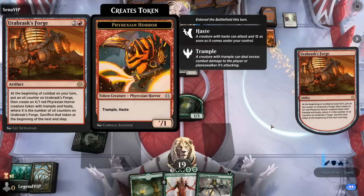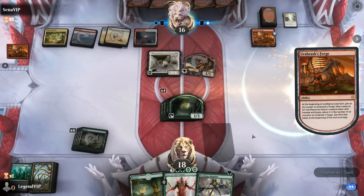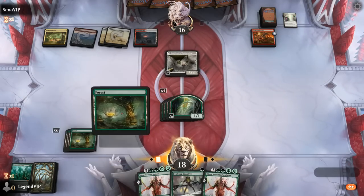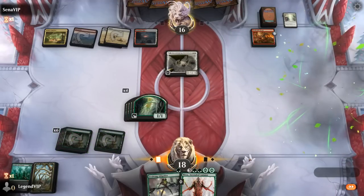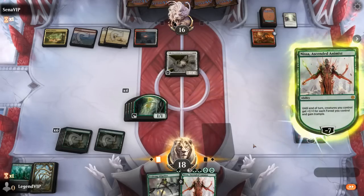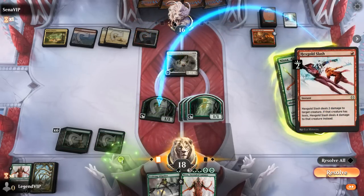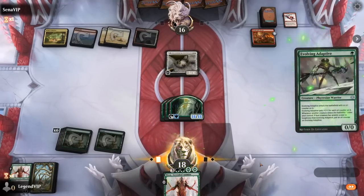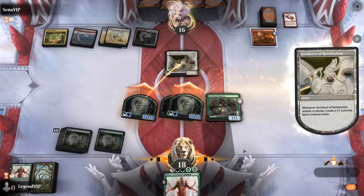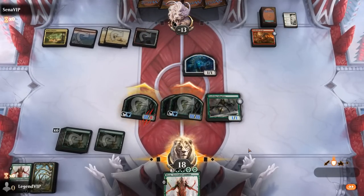Forge is fine, can make some tokens. All right, it's go time. They can maybe kill one token here but I don't know if that's going to save them. Can float some mana in response, play Adaptive, attack — and that should still be plenty. Awesome. So even through a Depopulate, that's impressive. On to the next one.